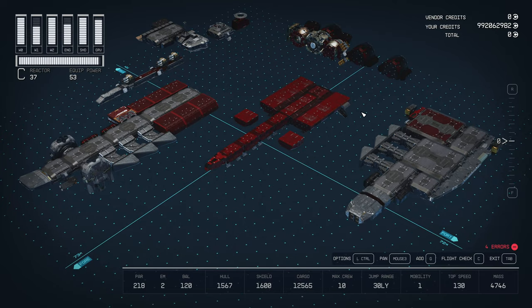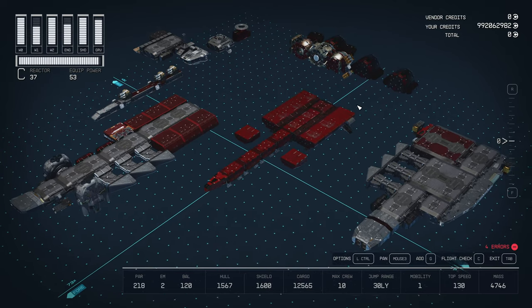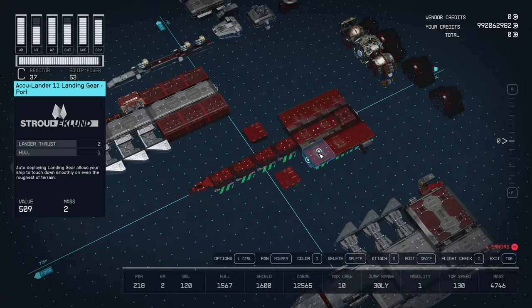In the interest of time, I dissected the ship in layers, but I would recommend that you try and connect the hab root to the cockpit first if you run into any problems.